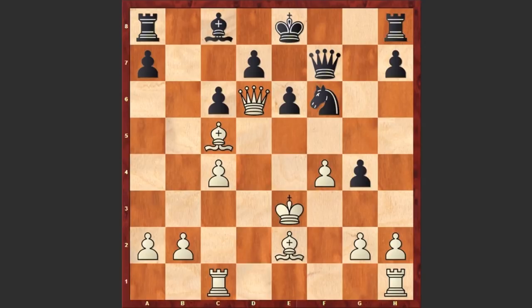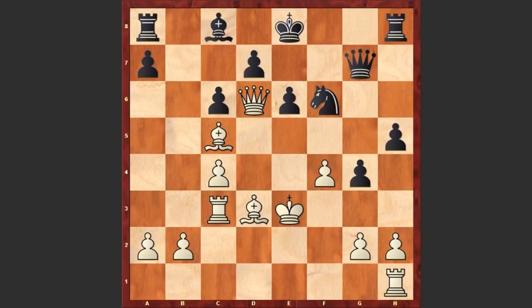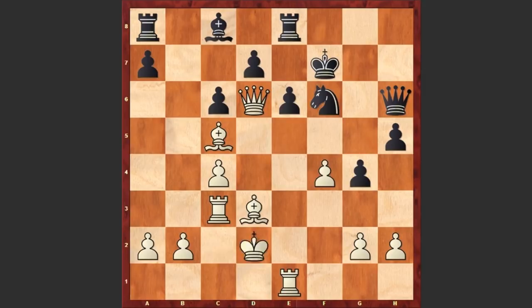Rc1, h5, Rc3, Qg7, Bd3, Kf7, Kd2, Re8, Re1, Qh6, and Kc2. Finally white is bringing the king to a safe square.